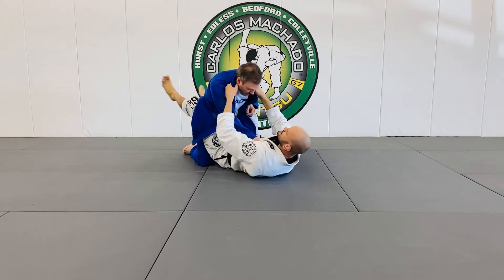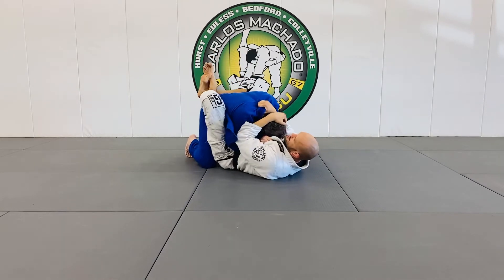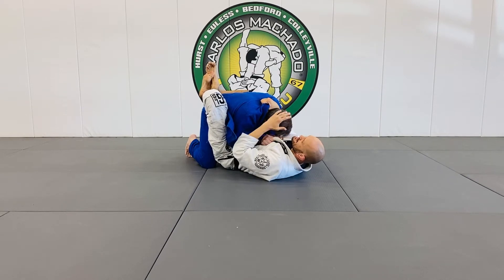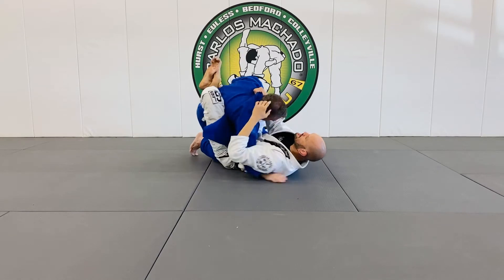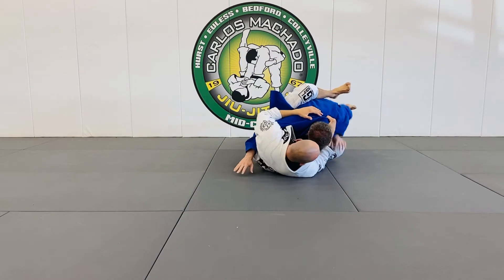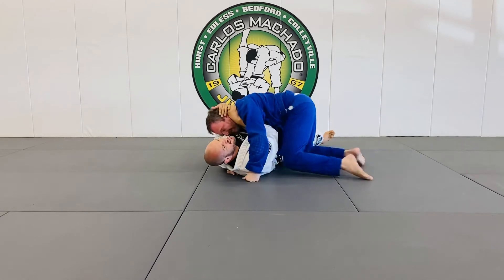First what I'm going to do is break this posture, because whenever you're dealing with somebody in your guard, they really need to have posture in order to pass your guard. If they don't have posture, one of the few things they can do is a Sao Paulo pass — for that they would need to slide an underhook, posture up, and then start walking that way and drive forward, because it's a head-down pass. He pushes the knee down, steps over, and kind of gets through.